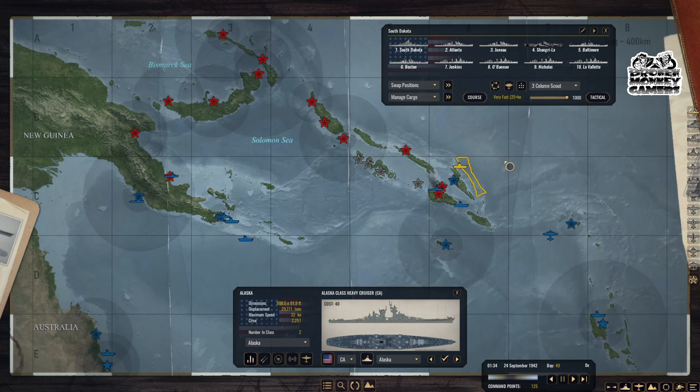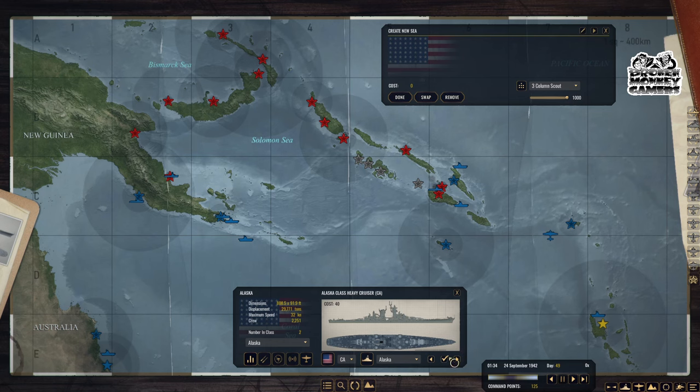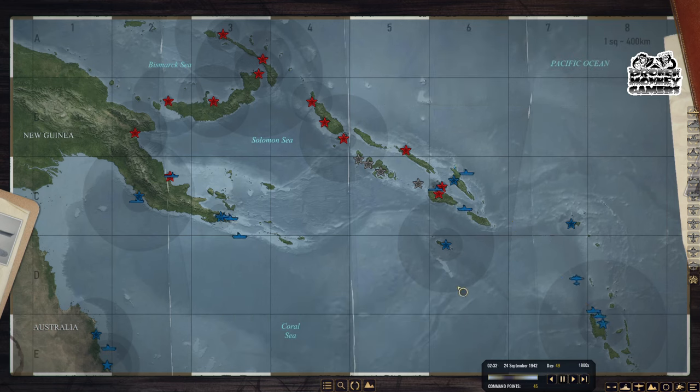All right, let's do it again — new task force: you and you, that's 80 points. We still got a lot more points left — 45 points. I'm happy with that. We're going to hit you guys right up there — we're going to go fast. I know you guys want to see the Alaska class in action!